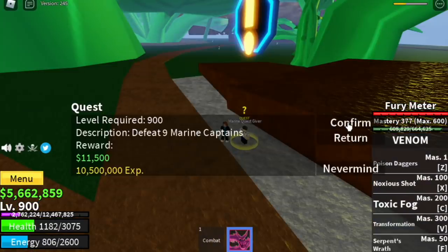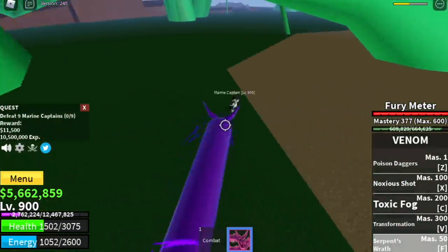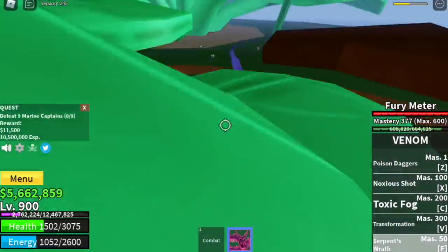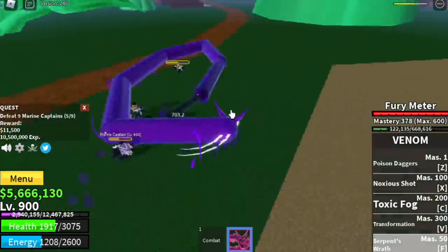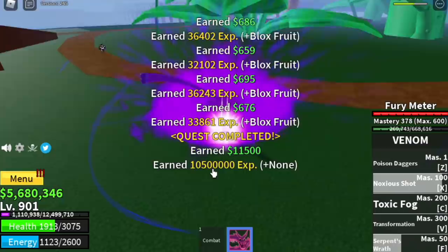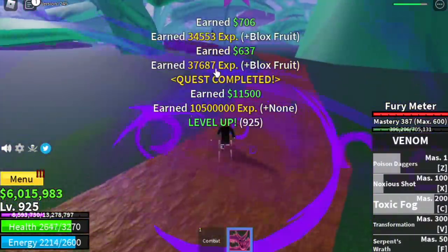Usually if you're using Logia, these mobs are kinda tough because they have Haki. I'm so impressed with Serpent's Wrath because you can use this skill to lure them as well as damage them — more than half of the HP of these mobs is gone just with one skill. Then you can use your Noxious Shot and Poison Dagger to burst them, or just use Serpent's Wrath again. Is this fruit OP? I think it really depends on who's using it. The goal here is to reach level 950.